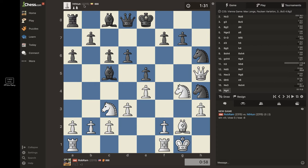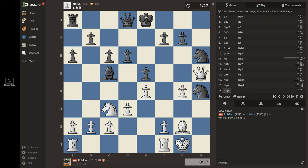I have to be careful — this guy's at 2315, so he definitely knows what he's doing. He took, I have to take back. Now I'm threatening to do g5, not only attacking this knight but blocking the queen from protecting him. My only concern, to be honest, is this bishop — it's a very uncomfortable bishop pinning my pawn and putting pressure on my king. That's the only thing that bothers me a little.